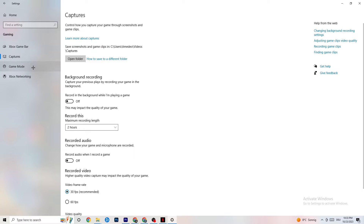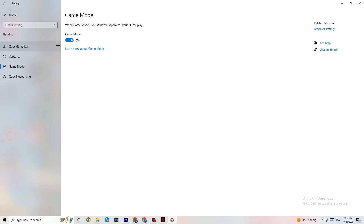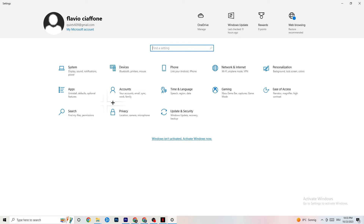Go to 'Game Mode' afterwards. This is a bit tricky because it doesn't work the same for every device. Some devices perform better with Game Mode on, and others need it turned off. Check it for yourself — toggle it on and off and see which works better for your PC.